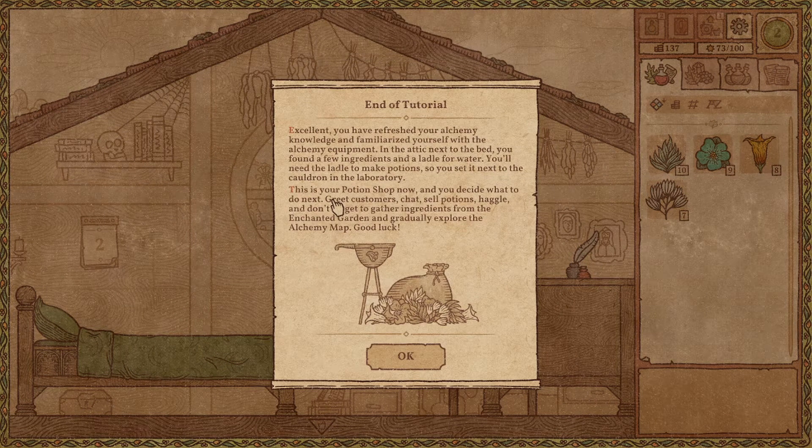Excellent — you have refreshed your alchemy knowledge and familiarized yourself with the alchemy equipment. In the attic next to the bed you'll find a few ingredients and a ladle for water. You will need the ladle to make potions — set it next to the cauldron in the laboratory. This is your potion shop now. You decide what to do next.